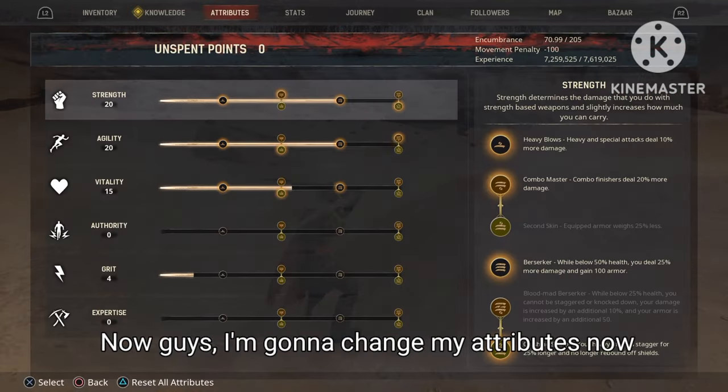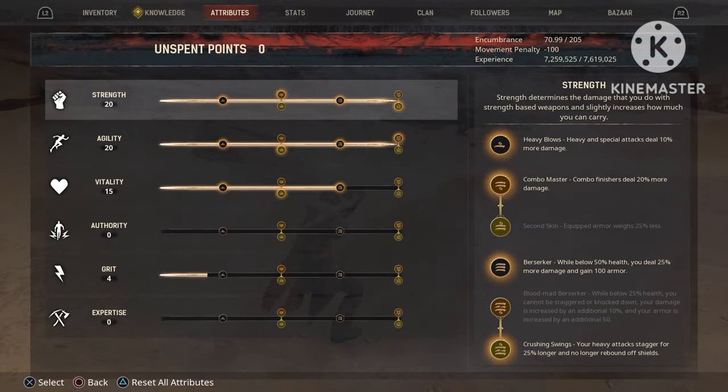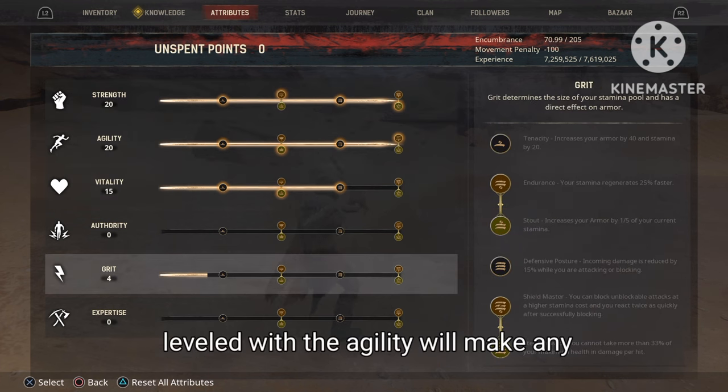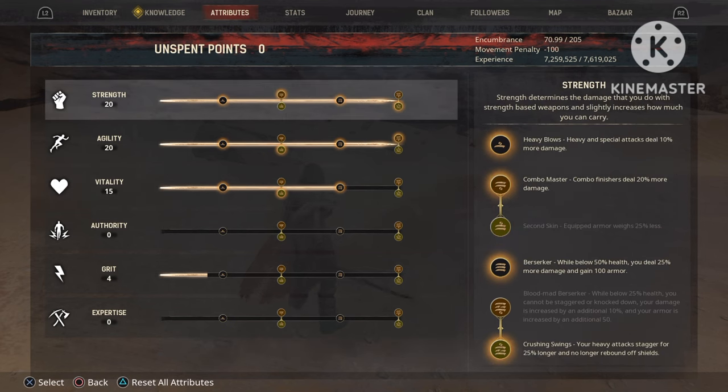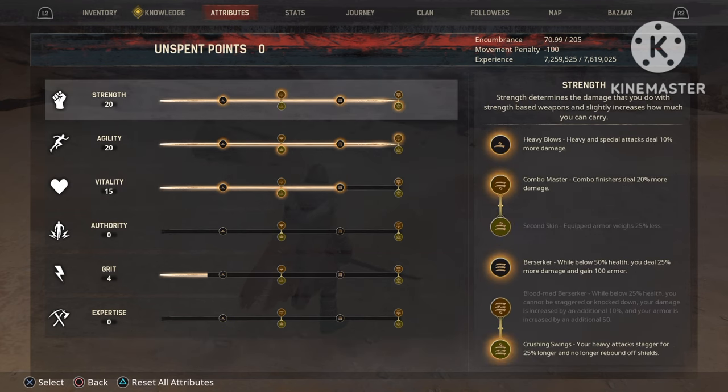Now I'm going to change my attributes — as you can see, full strength and full agility. This is what we're testing: whether the strength leveled alongside agility will make any difference at all when fighting in the open world.